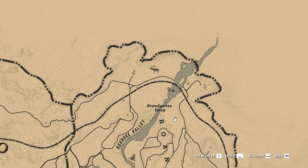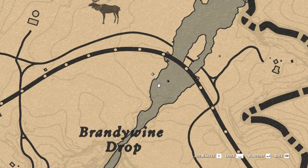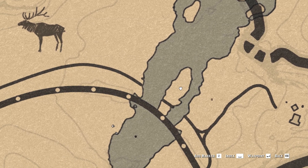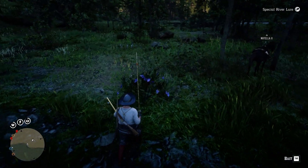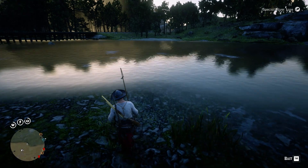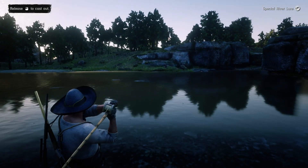We're going to use the special river lure, and we're in one of my favorite fishing spots on the map. We are up pretty high by Brandywine Drop. I normally come up from Ansburg and follow the railroad track and stop right here. I like to fish up this way — there's a small shallow where you can shoot fish quite regularly. I always come over here especially at nighttime because we often find the wisteria spawn, the rare flower spawn.